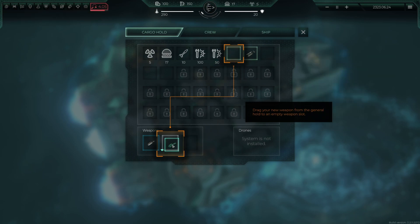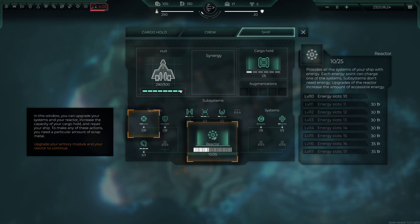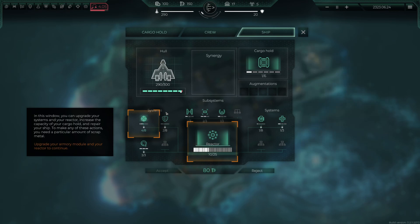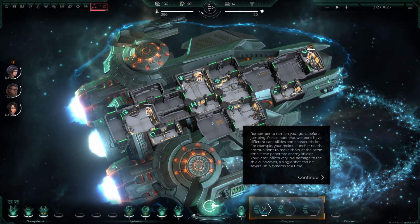Drag the new weapons into the weapon slots — we've got a rocket launcher and a laser cutter. The energy in the reactor and the level of the armory are not enough to activate all weapons, so I need to upgrade the armory module. Going to the ship tab, I need to upgrade the reactor and armory. We'll do that, click accept — and remember to turn on your guns before jumping.